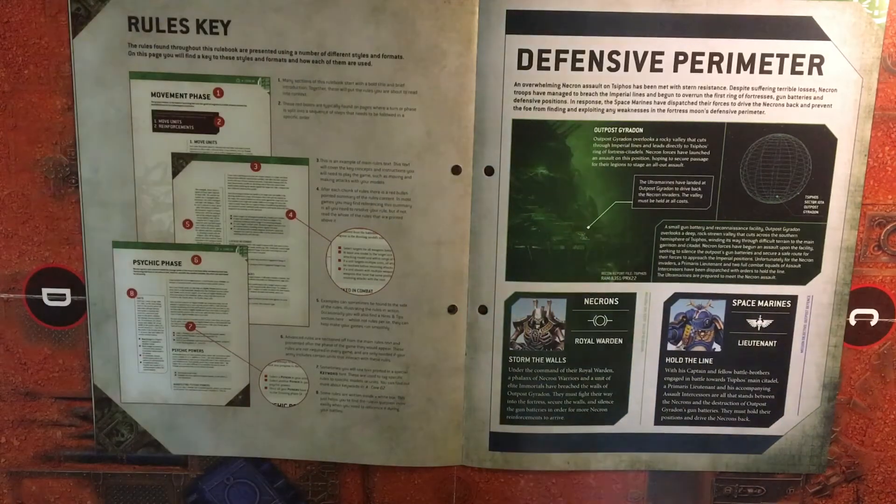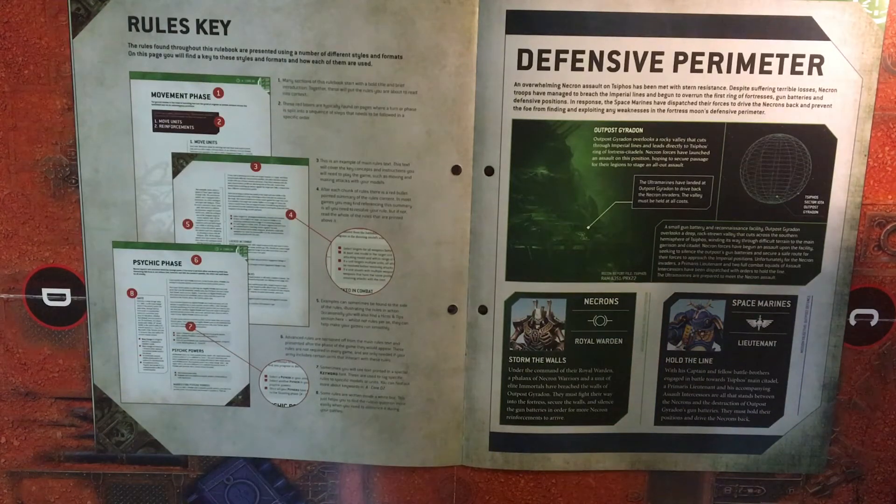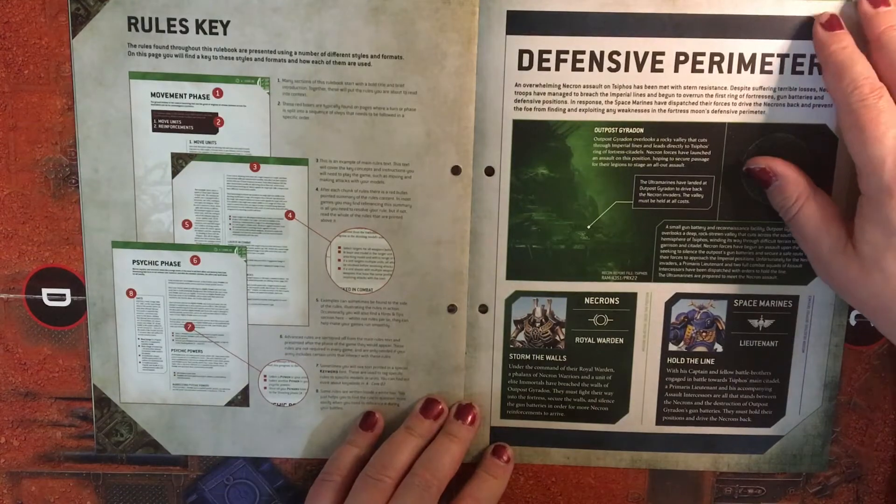On Syfhos has been met with stern resistance. Despite suffering terrible losses, Necron troops have managed to breach the Imperial alliance and begun to overrun the first ring of fortresses, gun batteries, and defensive positions. In response, the Space Marines have dispatched their forces to drive the Necrons back and prevent the foe from finding and exploiting any weaknesses in the fortresses.